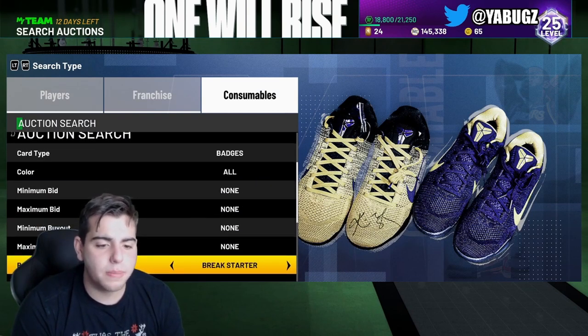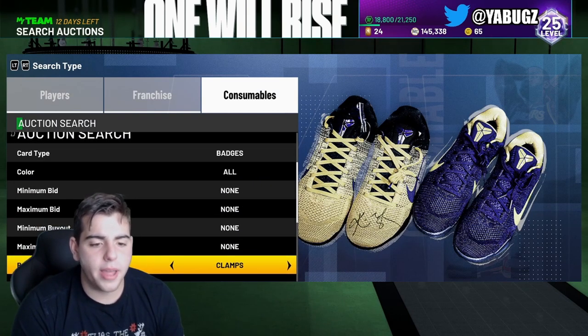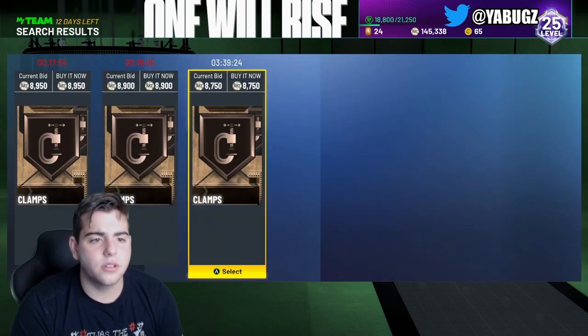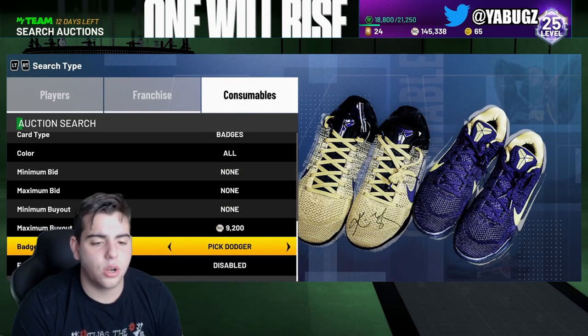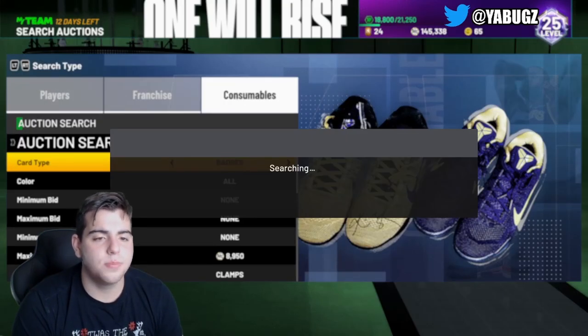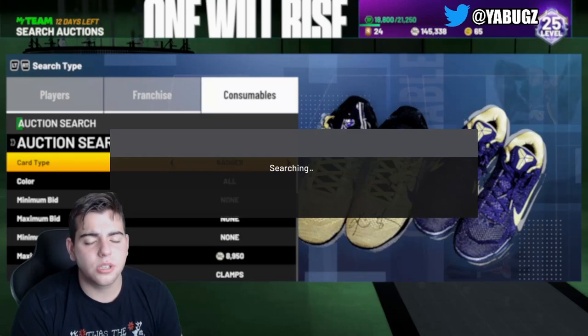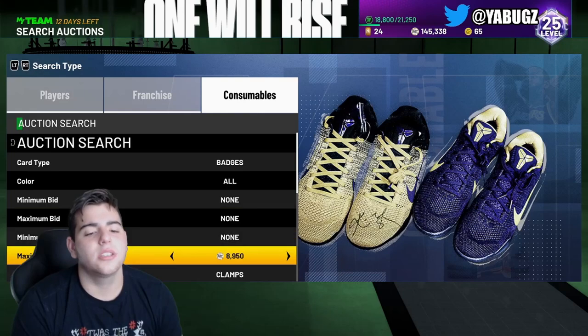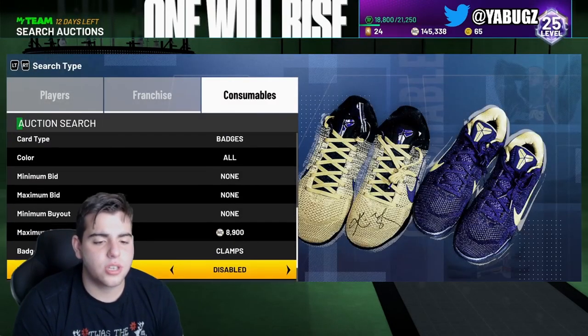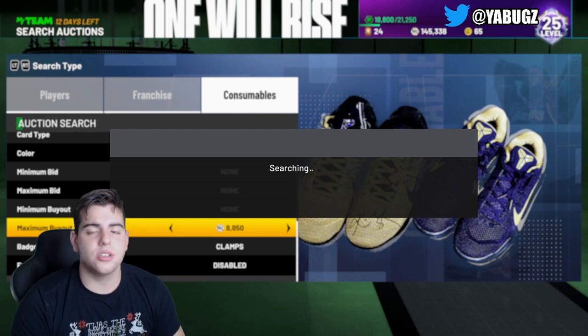Let's get into the next snipe filter. This one is with badges. Clamps and Range Extender go for a ton. We're going to go over bronze clamps at 8,700. I never really sniped on the badges because I feel like they take too long versus players. But if someone throws up clamps for a solid 3K, it will happen. If you have badges in your collection, make sure to sell them — there are a lot of expensive badges out there.